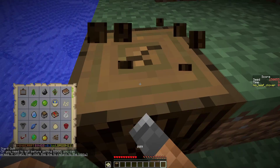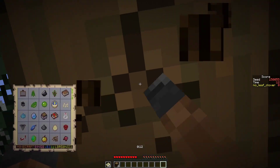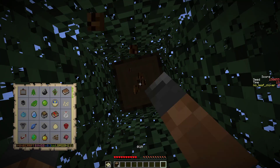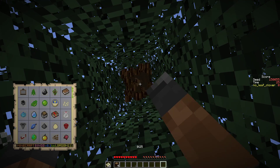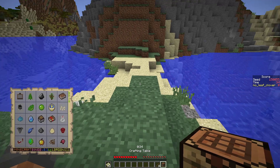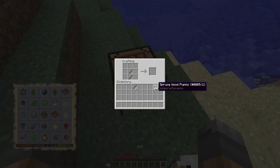How much wood will I need actually? Not that much, right? We just need our tools and then eight sticks. Yeah, that's fine. We can probably live with that. I think I'll punch this whole tree down so we can get the sapling faster. I hate when they push me — usually it's the sheep but the chickens are bad too. Didn't get the whole tree, but it's fine.